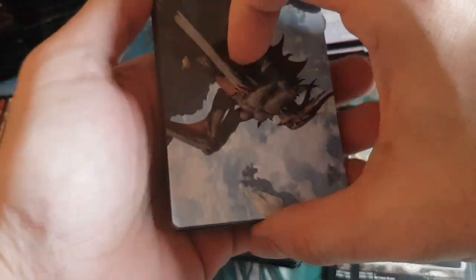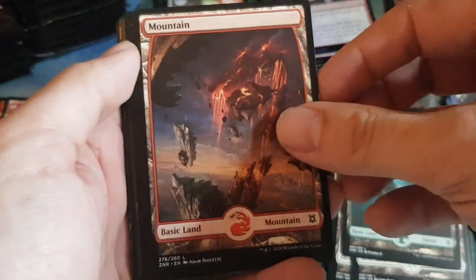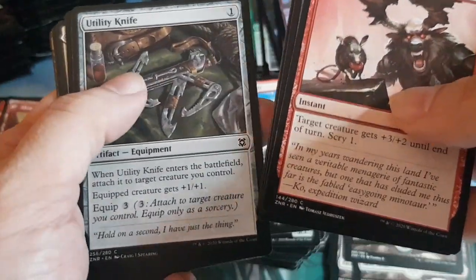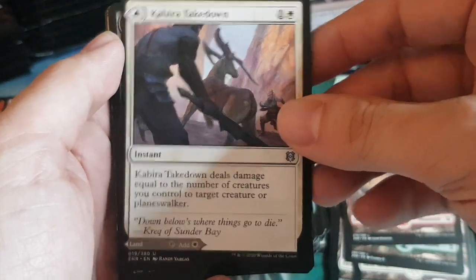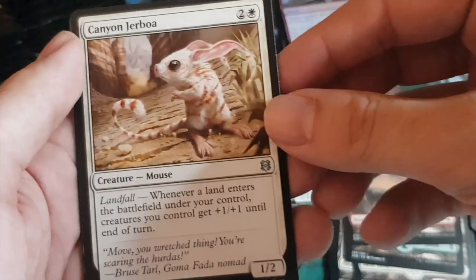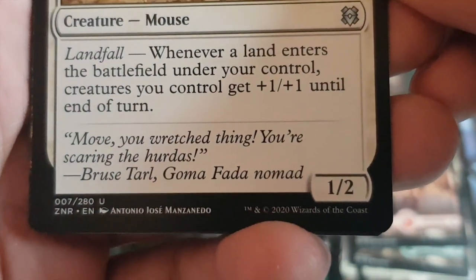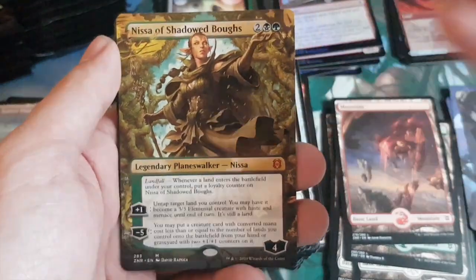Now we have two pathways. I wonder if these will be received like new fetches — sleeper lands. When fetches came out people didn't know their value but now they're worth so much. These new pathway lands could be the same. Pack thirteen: Scourge of the Skycaves — a big dragon bat creature. Mountain land.